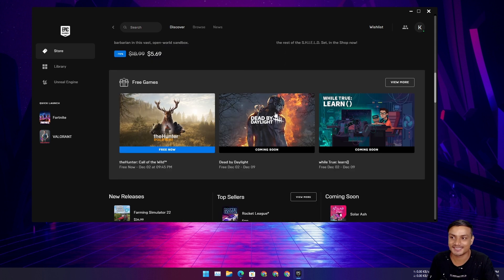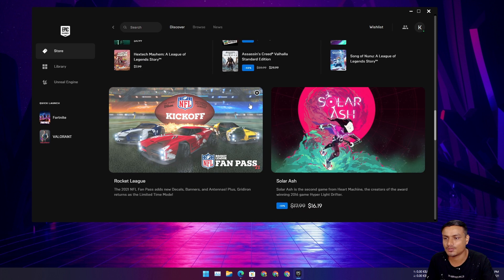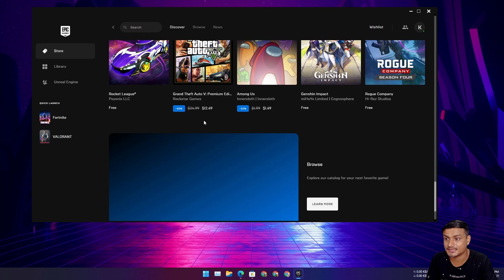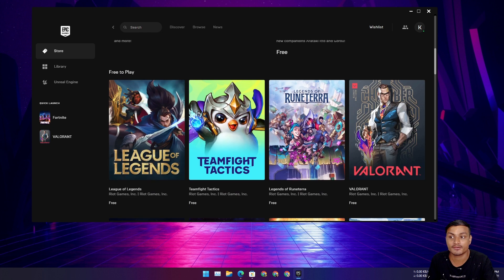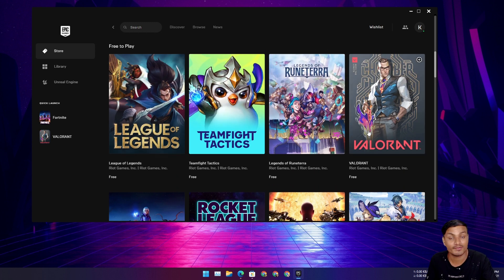Go to the store, go to free games, and it's great. If you want to play free-to-play games, there is also a section for that. If you go to 'More' you can see free-to-play games listed — all games that are free and listed in the Epic Games store will be there. You can see League of Legends and Valorant, which recently got added to Epic Games through a partnership.